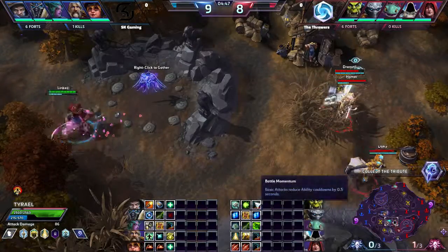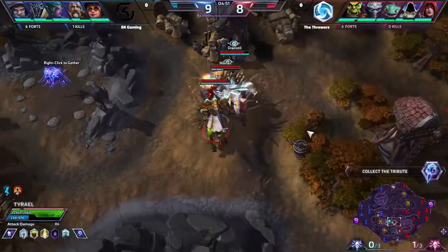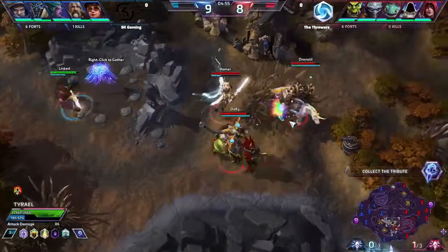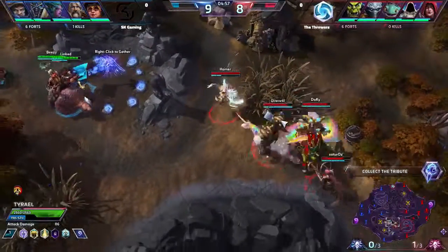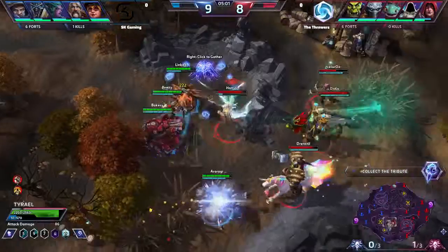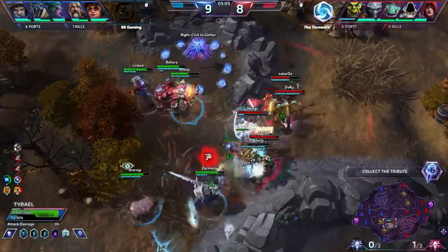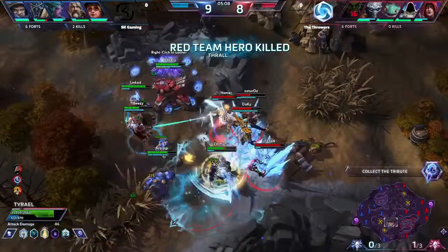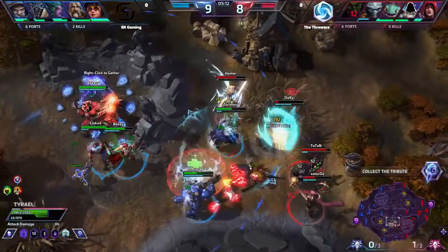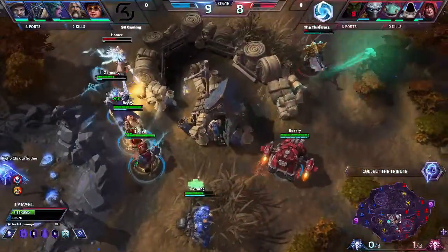Triple Battle Momentum once again on Thrall, on Tyrael and Valor — looking pretty nice. Tyrael is a little less standard but still a very nice ability. Homer jumping in there, taking quite a bit of damage, but he is going to be backing up. Drenstil, on the other hand, is in quite a lot of trouble — he's been dropped below and he does go down. Great route here on everyone! Homer caught out a little bit on the left side, but maybe they can force him away and get a final kill.